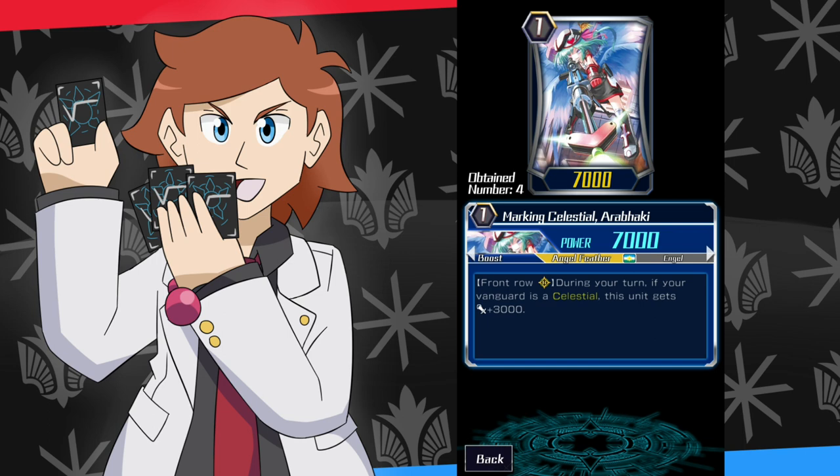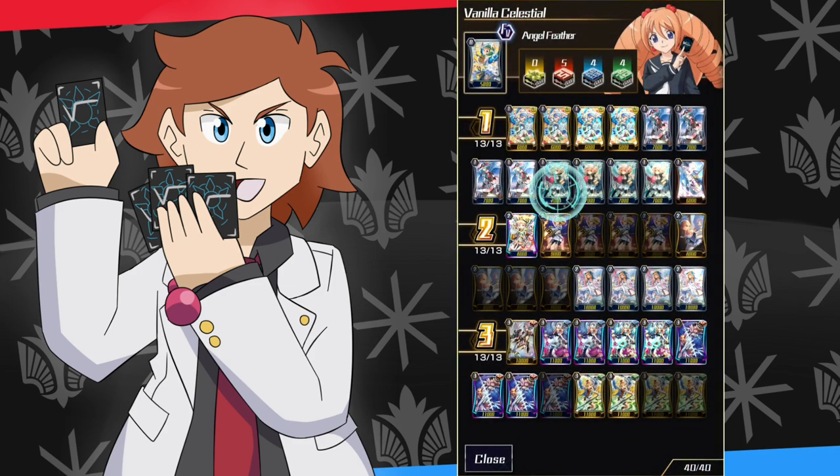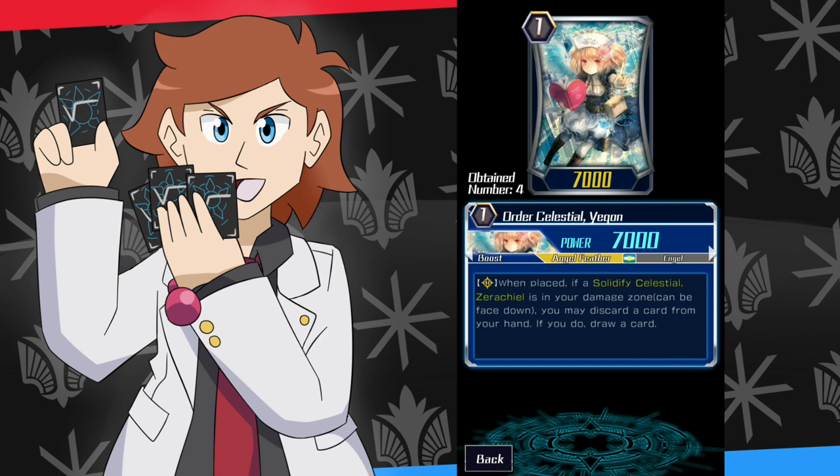Next we've gone for Abaraki — if your vanguard is a celestial it gets 3000. It's a 7k so in the back row it can still push for quite high numbers. Here's a secret with Angel Feather: you actually want to be a lot more aggressive than you'd think. You'd think it's a defensive clan — healing yourself, taking it slow — but honestly you kind of want to be throwing those heavy punches early on. This can get an extra hit in on turn two if you play your cards right.